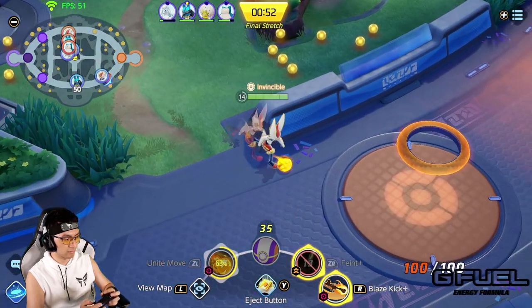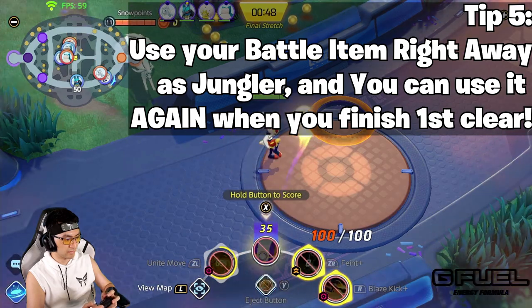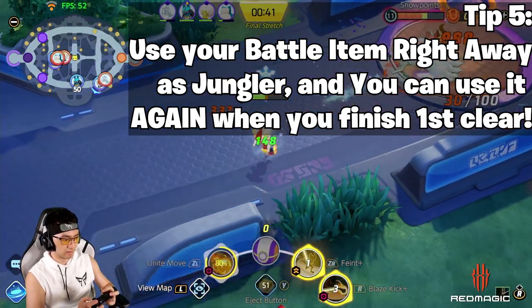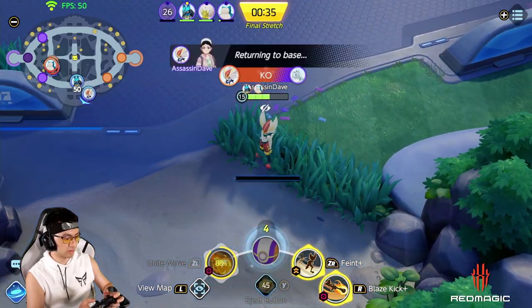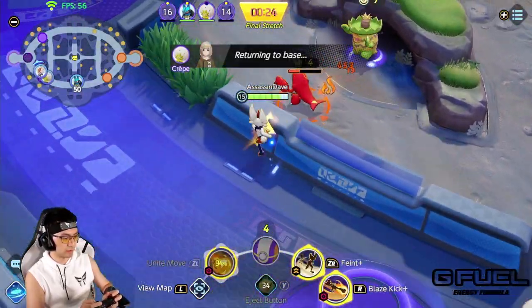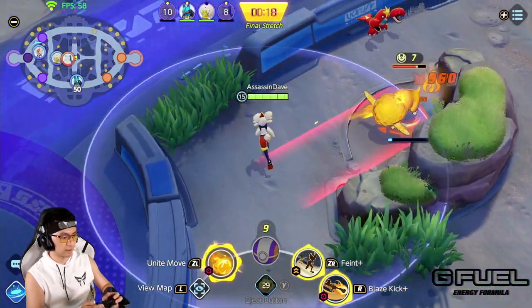Tip 5: For many jungle Pokemon choices, you can actually use Eject to jump over the wall at the beginning of the game, and you will almost have your Eject ready again by the time you finish your first jungle clear. Since most battle items are 55 seconds and shorter, you can always activate them at the start to speed up your jungle clear a bit more, and by the time you finish your first jungle clear and need to gank, your battle item will most likely be ready to use again.